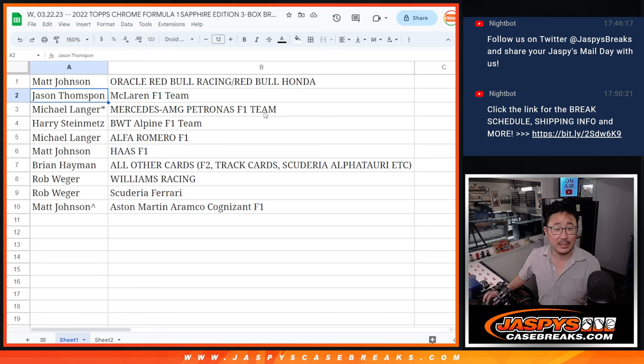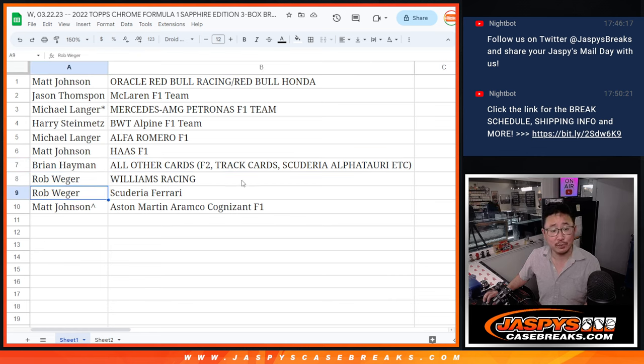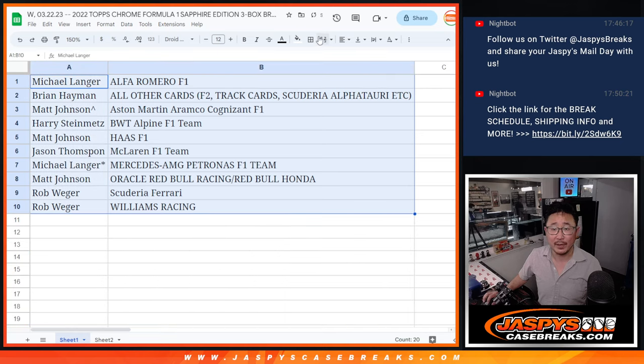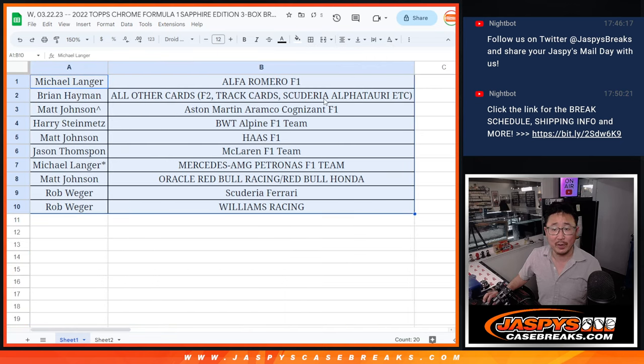Matt got Red Bull. Jason with McLaren. Michael with Mercedes. Harry with Alpine. Michael with Alfa Romeo. Matt with Haas. Brian with the all other cards — F2, track cards, Alfa Tauri, so on and so forth. Rob with Williams and Ferrari. And Matt with Aston Martin. Let's sort this by team alphabetically. We're going to pause the video for a bit — when we come back, we'll see if there's any trades, then we'll have the break. Stick around, BRB.